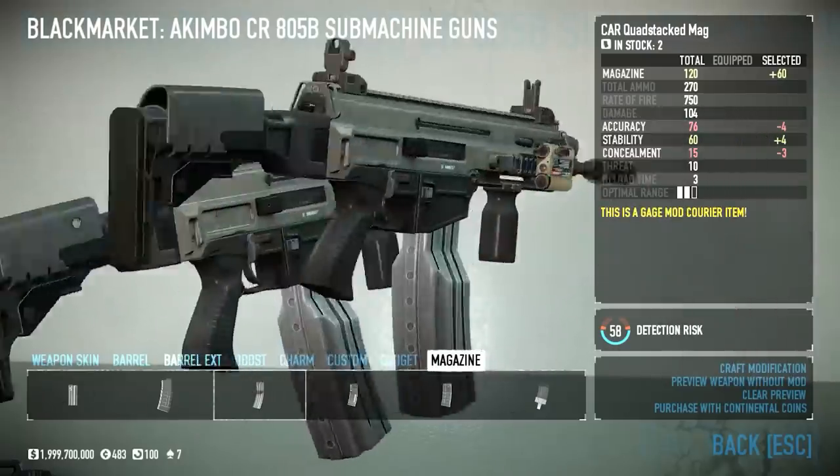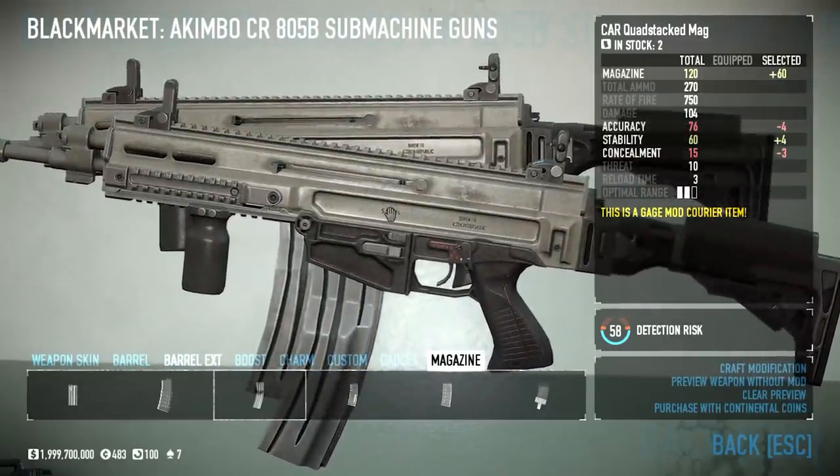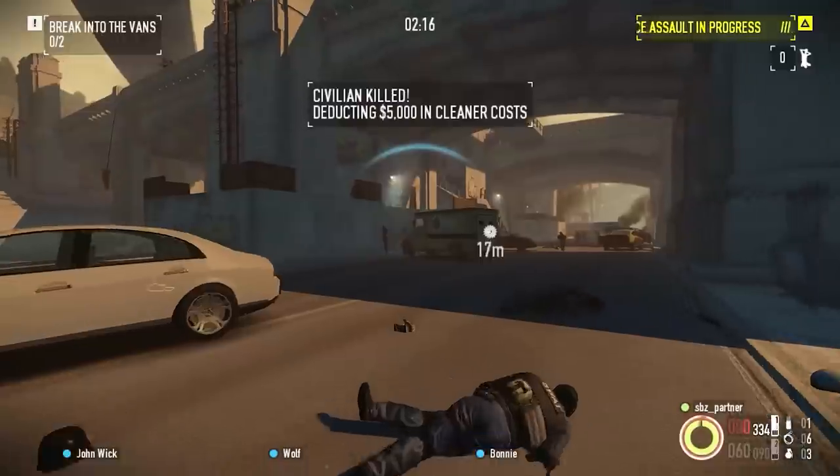Now the game seems to permit this aberrant behaviour because in the gunsmith it calls this a submachine gun — it's really not. There was at least an argument that a very short-barreled assault rifle could be classified as a submachine gun, but I don't think anyone with a technical mind would refer to a short-barreled 5.56mm select-fire firearm as a submachine gun. The developers have put it into that bracket and therefore you can shoot one in each hand and vaguely control it.